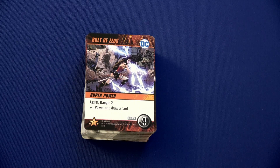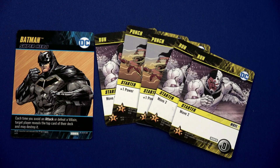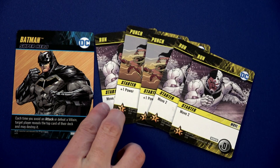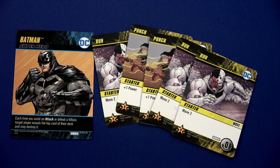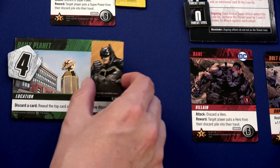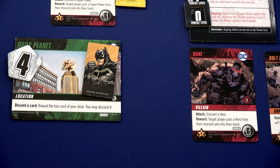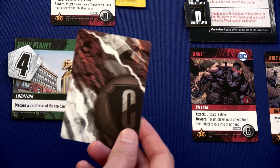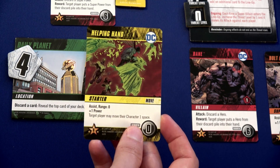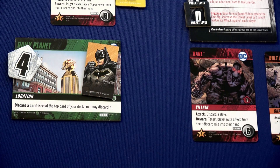Batman has a wonderful six movement, but only two power — that's pretty terrible. We'll use one movement to move here into the Daily Planet, then discard this Run card because we don't need that many, which lets us reveal the top card of our deck and discard it. The top card is a Helping Hand — I think I'll keep that on my deck because it might help us defeat one of these villains.